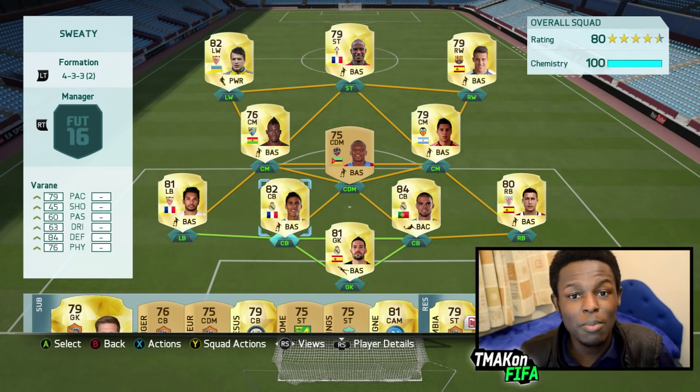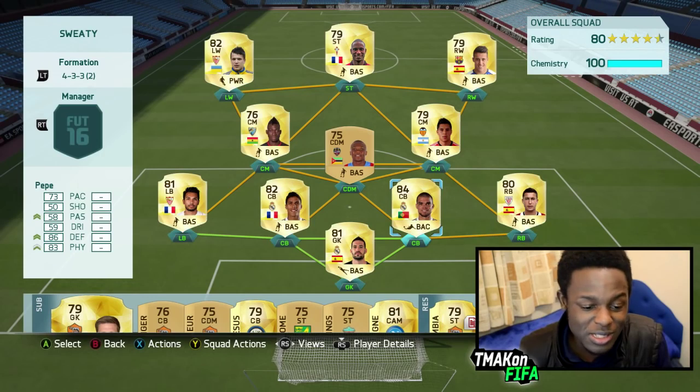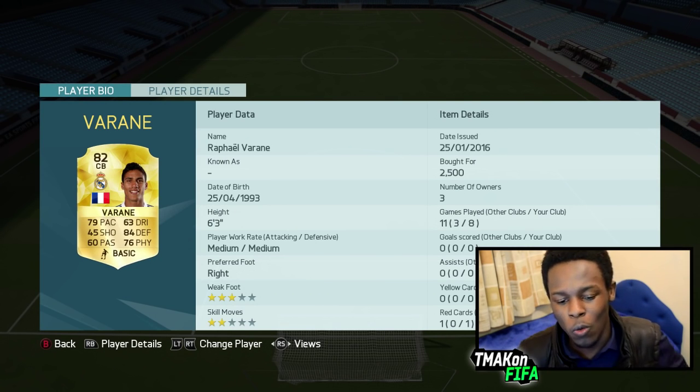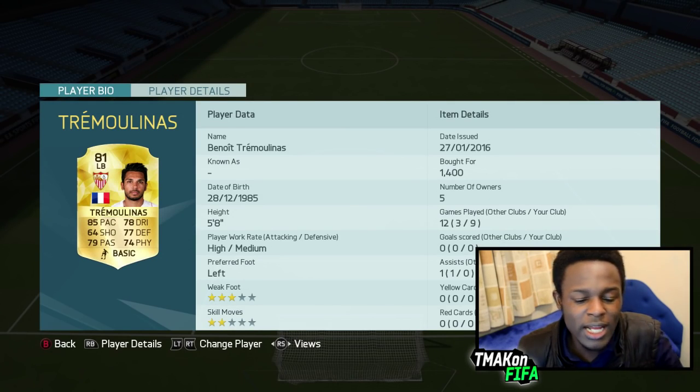Center backs, we have Varane and Pepe — both Real Madrid players, both strong and both fast for center backs. Pepe's got 73 pace, which is pretty decent for a center back, 86 defending, 83 physical — he can do everything you need him to. This guy's the definition of a brick wall, tall as well at 6'4", and is a really fun center back to use.